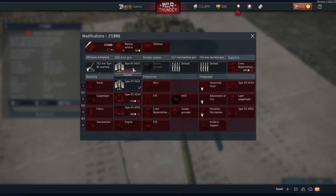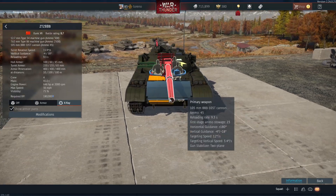In addition to that, you've got a 12.7 millimeter machine gun on the roof and a 7.62 millimeter machine gun in a coaxial position, as well as smoke grenades.